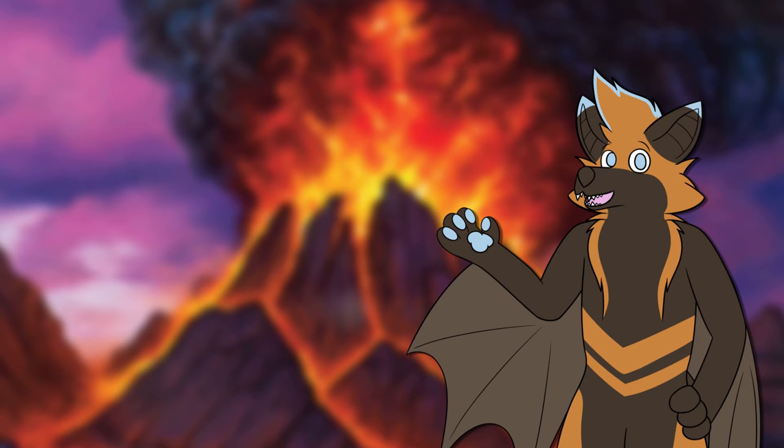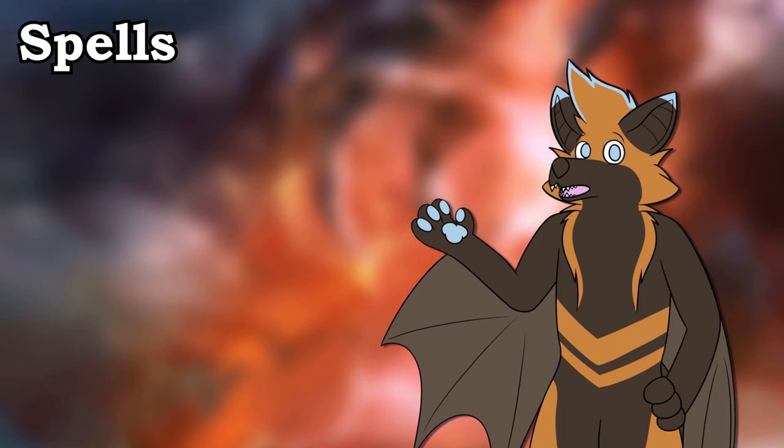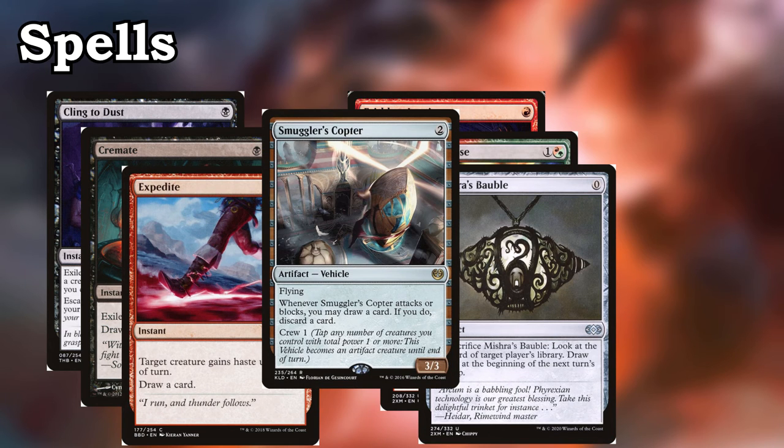So those are all of the creatures that we run in the deck. They all do a multitude of things, most important of all being going face, but they wouldn't be able to do what they do without our spells. I'm going to be dividing up the spells in a similar fashion to how I divided up the creatures, starting off with our card draw. Having a way to draw cards off our spells works wonders in this deck, because it not only lets us keep drawing into more gas, but it can enable a lot of our creatures. So we run Cling to Dust, Cremate, Expedite, Faithless Looting, Manamorphose, Mishra's Bobble, and Smuggler's Copter as ways to ensure that our deck's engine stays running.